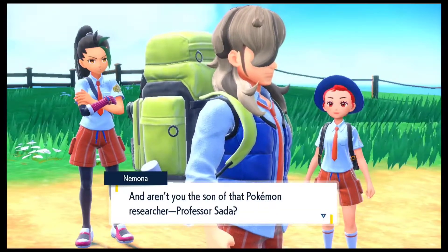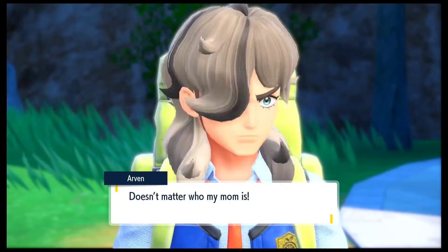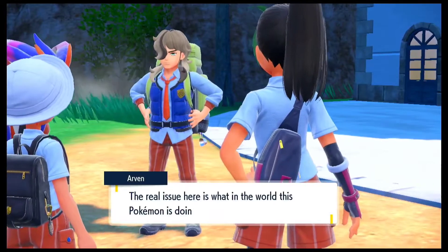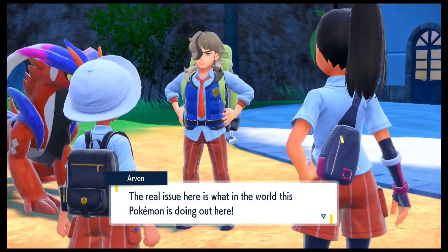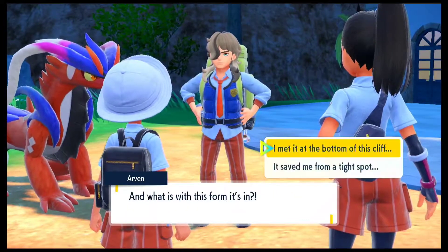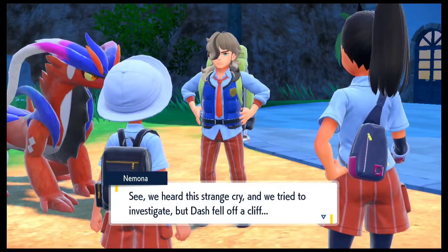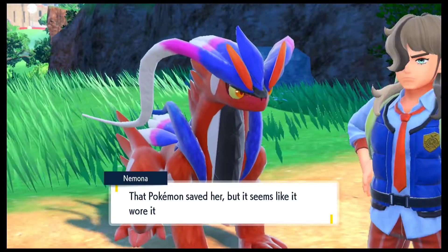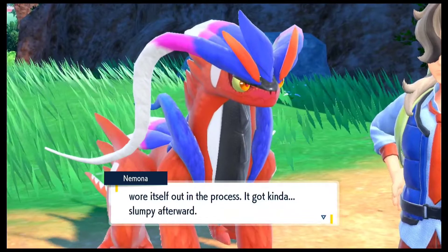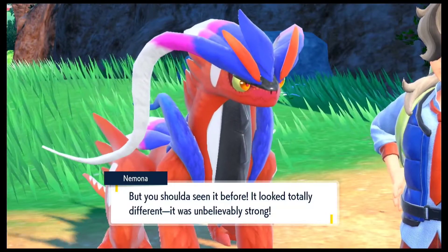I guess we are getting a chance to meet Arven right here. Aren't you the son of that Pokemon researcher, Professor Sada? He is angry. Doesn't matter who my mom is. The real issue here is what in the world this Pokemon is doing out here, and what is with the form it's in? I just met it at the bottom of the cliff — that is all that we know. But it seems like Arven definitely knows more about it, which he is definitely not telling us. Anyway, this Pokemon is actually helping us and that's what Nemona is explaining right here.